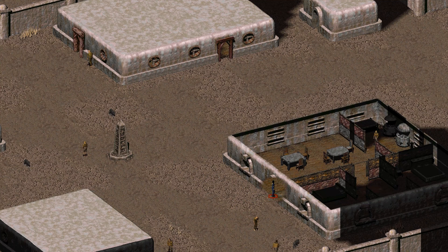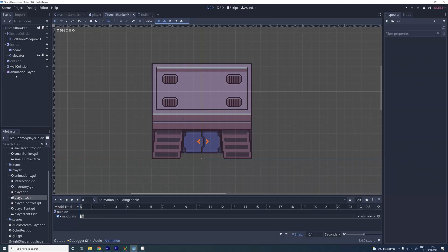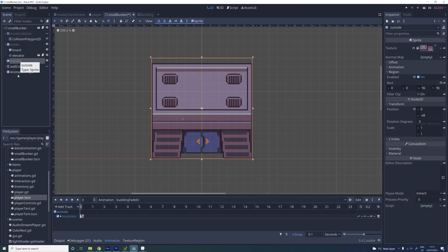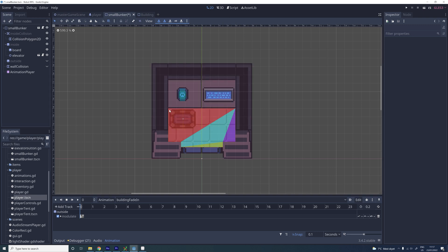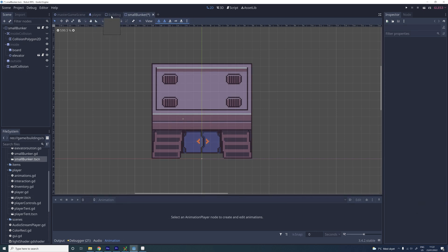In Fallout 1 and 2 the roof fades out when you go into a building, and I figured that a similar solution might fit the ideas I have for my game as well. To make the roof fade away, my building scene has two separate sprites — one for the outside and one for the inside of the building. This makes it really easy to just use an AnimationPlayer to fade the outside sprite in and out when needed. To trigger this fading I use an Area2D to keep track of when the player enters and leaves the insides of the building. And that's pretty much how my roof fading now works.